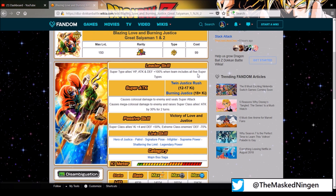Their super attacks: the 12 ki is colossal damage and seal super attack, which is pretty cool. The 18 ki is mega colossal damage to the enemy and raises Super Class allies' attacks by 30% for 2 turns, which is actually pretty good. Raising everyone's attack for 2 turns is not something you see pretty much at all, so that is very good.